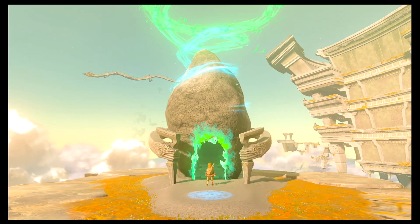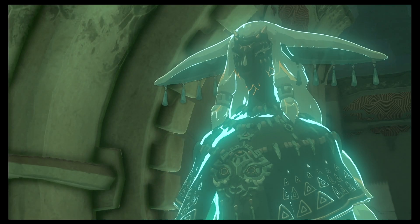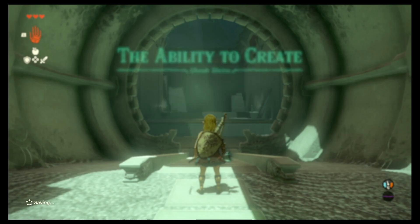So the first thing you have to do is enter the shrine and interact with it. Then there's going to be a cutscene with the guy that gave you his arm. Once you talk to him and you go through the tunnel, he's going to show you that you have a new ability.